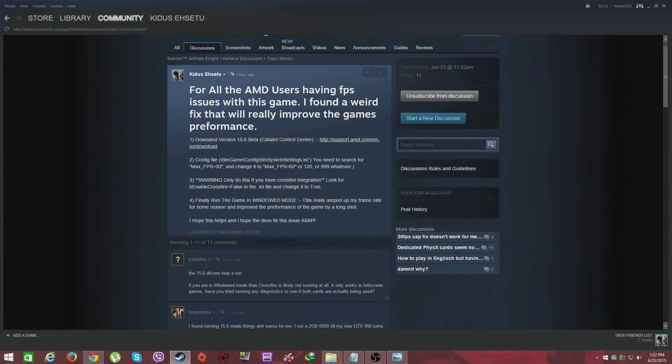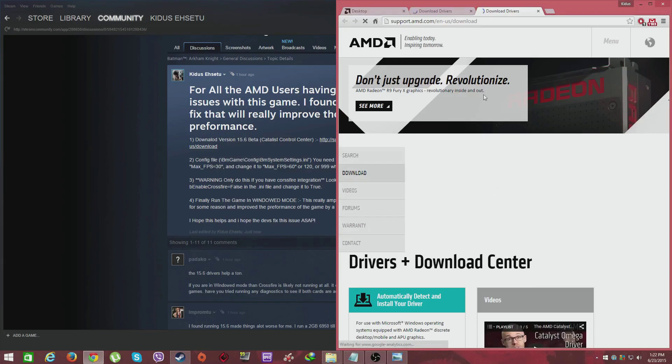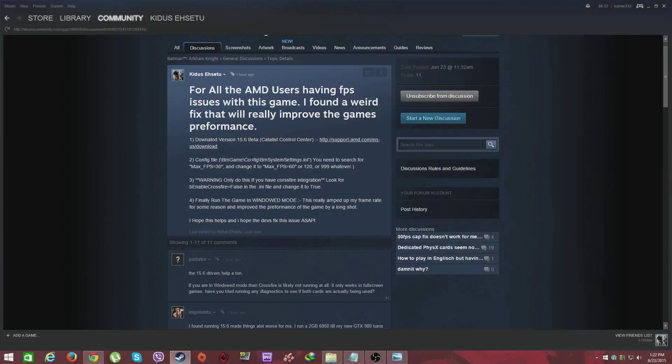This first part applies to AMD users — if you have an Nvidia graphics card, just wait and the part that applies to you will come. So the first thing AMD users want to do is download the version 5.6 beta driver. You can find it on their website; I'll put a link in the description. Just manually enter your graphics card and download the driver.